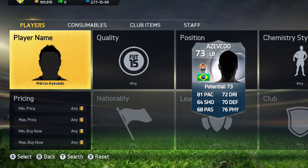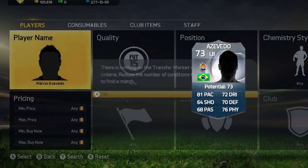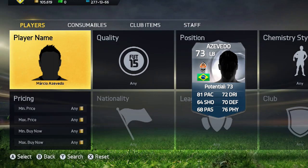You can see Marcio Azevedo's actual stats on the screen: 81 pace, 70 defending, and 76 physical for a left back with five-star skills. When you type Marcio Azevedo in Ultimate Team he actually shows up, but when you search for him nothing comes up because he hasn't been added into Ultimate Team yet. EA will probably add him in the next coming weeks when they do the transfers.